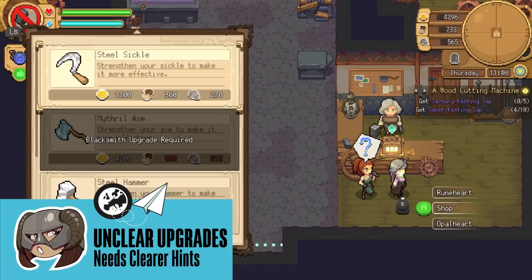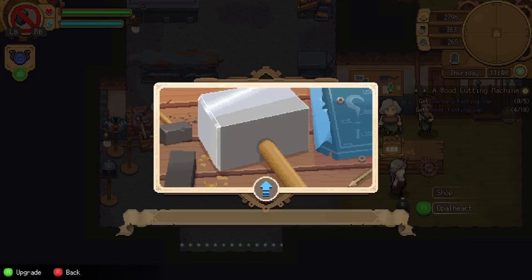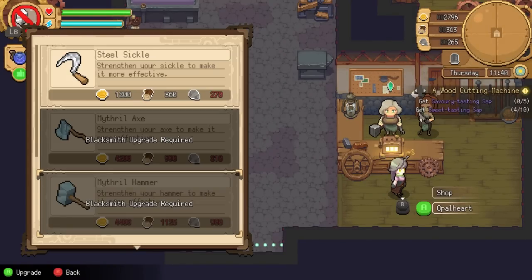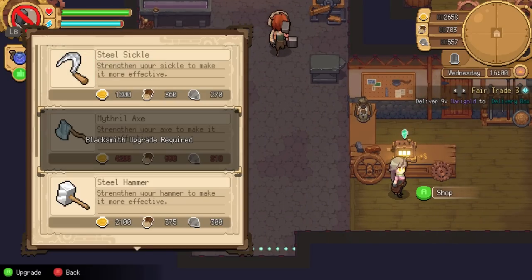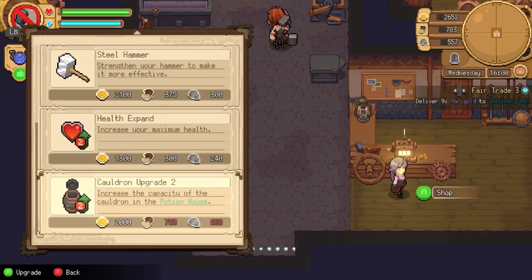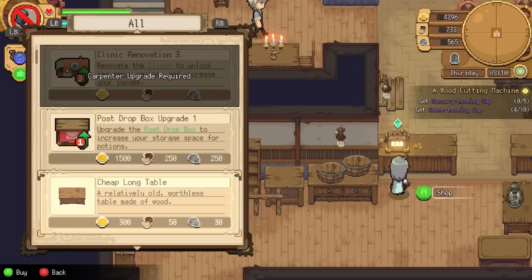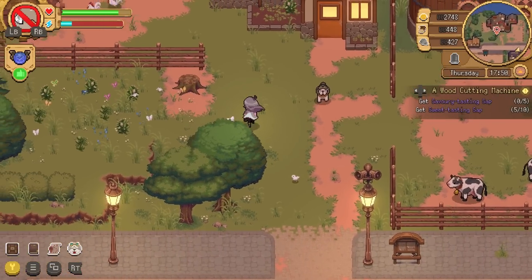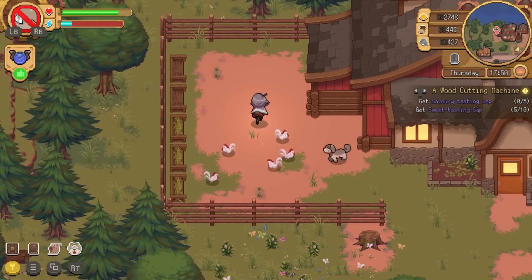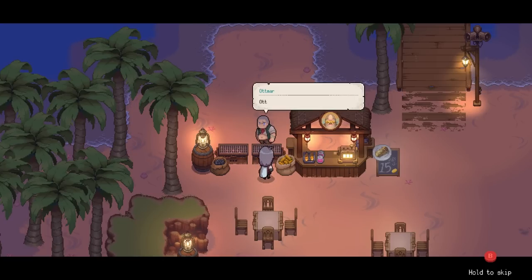When you go into the blacksmith's or the carpenter's shop and try to upgrade your tools or your clinic, it becomes apparent that there's another level of upgrades currently inaccessible to you, but no information about how this upgrade is obtained. I thought it might be linked to your friendship with Rayna or Opal Hart, but nope, it's linked to story progress. Really wish this had been clarified with some dialogue so I didn't waste my time trying to befriend the blacksmith and carpenter. Lacking this guidance can't be justified as a lack of handholding either — a short hint that you simply have to be patient would prevent wasting your time.